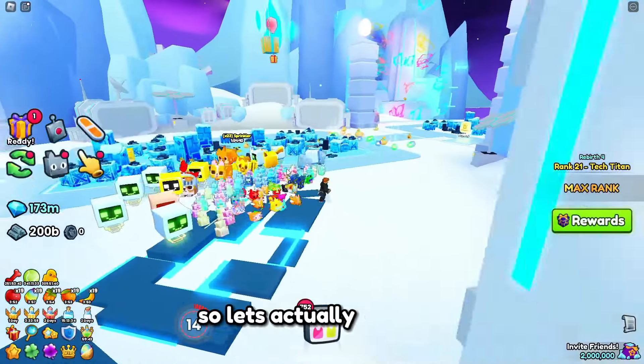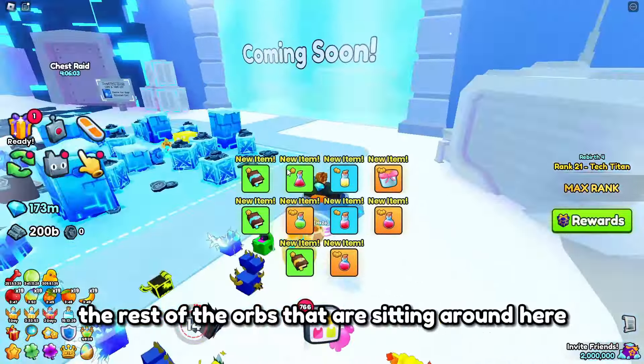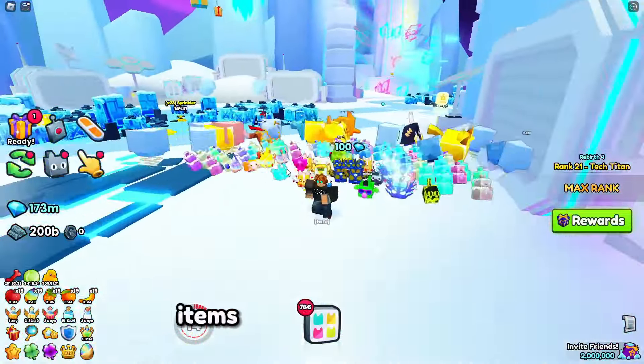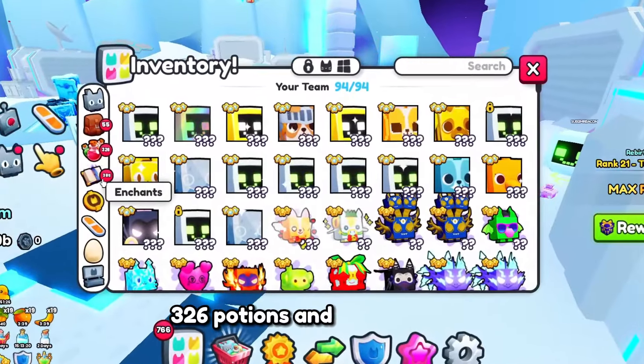Alright guys, let's clean up the rest of these orbs sitting around here. We made around 766 items total — 55 items, 326 potions, and 385 enchants. That's without the flag of course.